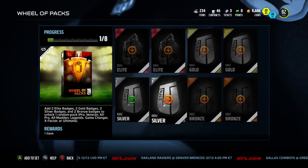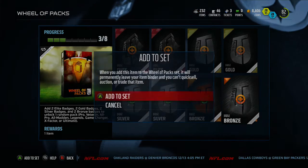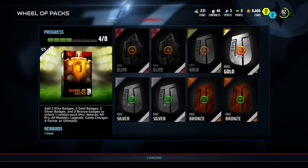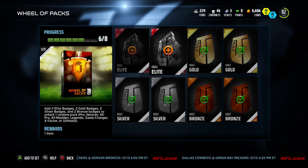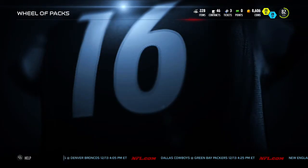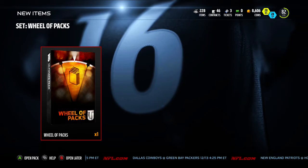With doing this set, we can either get a Pro, Veteran, All Pro, All Madden, Legends, GameChanger, X-Factors, or even the ultimate pack. Of course, the main goal is to get the ultimate pack. This set as a whole will cost you about 20, 40, 48k, plus about 52k — I'm going to say 52, 53k total.